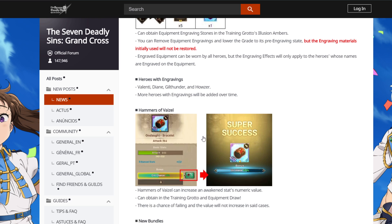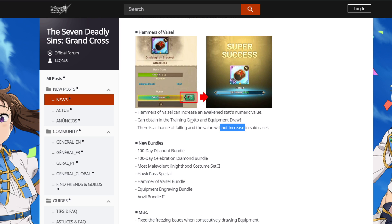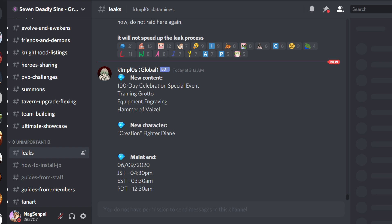More heroes will be added over time, of course. Hammers are used to increase the main stat. New bundles — 100-day discount, 100-day celebration diamond bundle, Hawk Pass. Is there a unit coming with the Hawk Pass? Let me check the leaker — no, there's no new character coming with the Hawk Pass. No new character coming with the Hawk Pass this time. Interesting — maybe they will eventually.